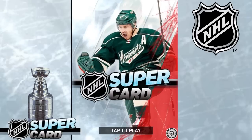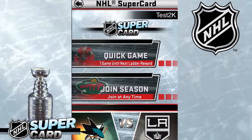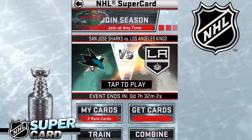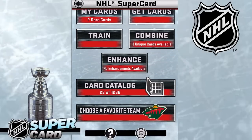Alright, so you're going to push tap to play and go right into the game. This is the user interface — you have a quick game, join, season, rivals, my cards, get cards, train, combine, enhance, card catalog, and choose a favorite team.